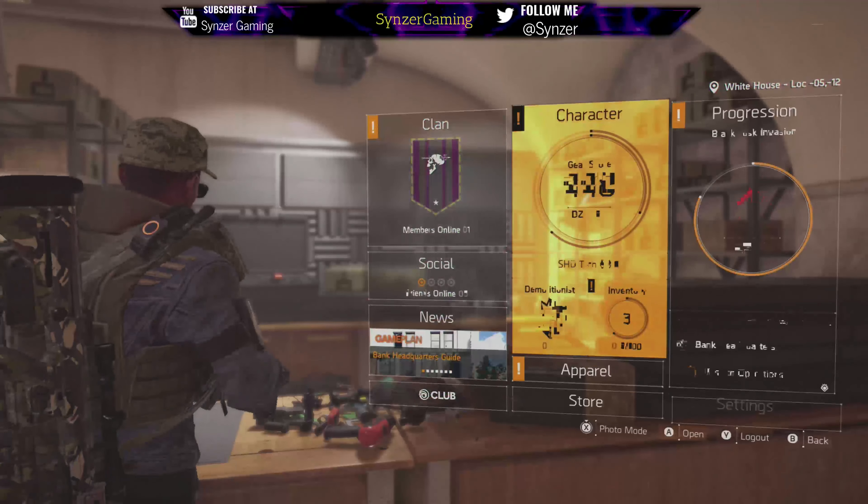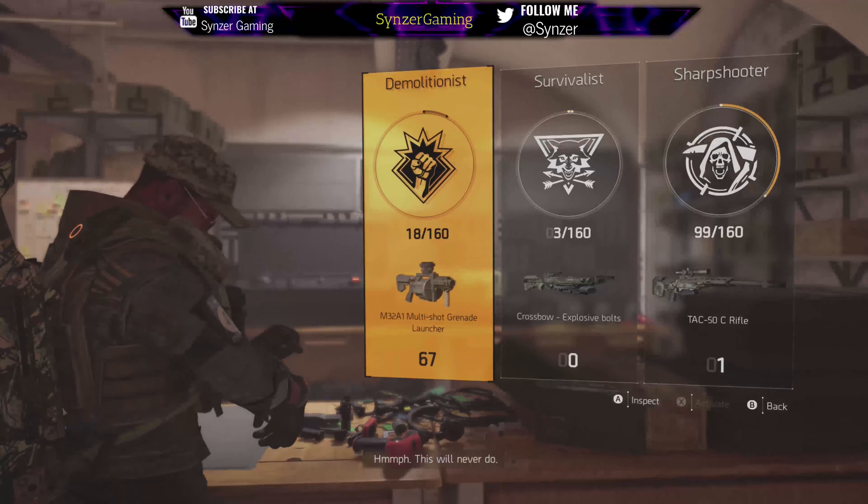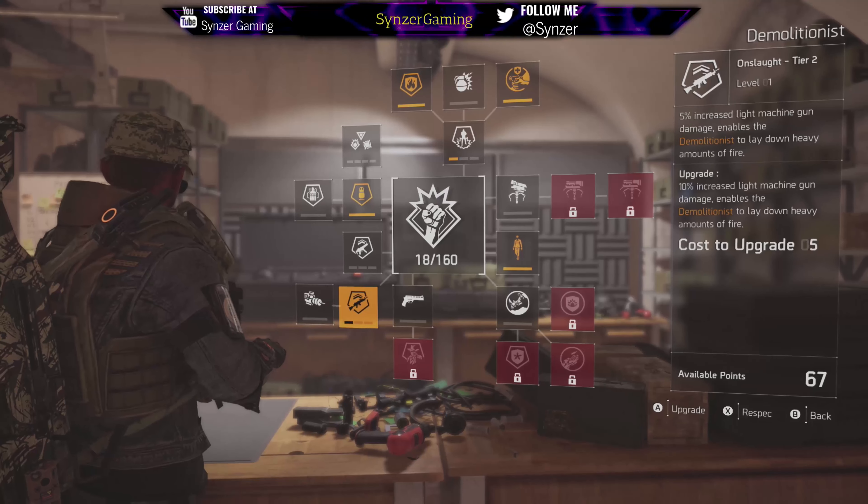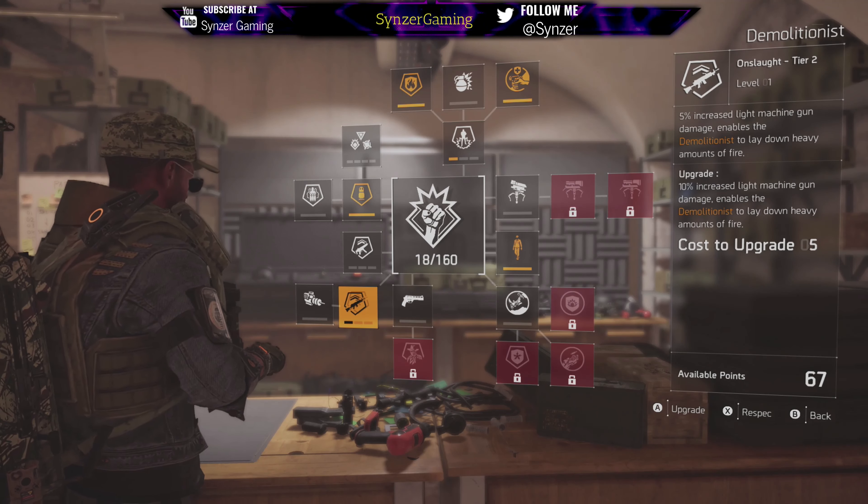So if you want that extra crit chance without losing stability, go with that. Otherwise, that's another thing you can wait for. It's not make or break, but it is a little useful. And you can only get that if you pick the first perk in the light machine gun.